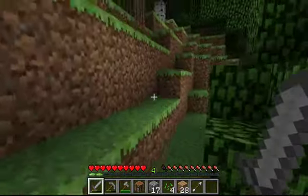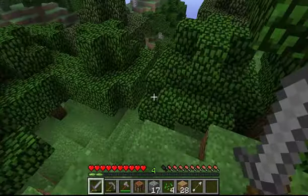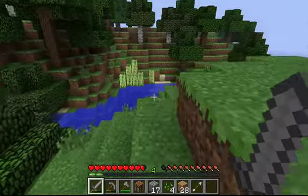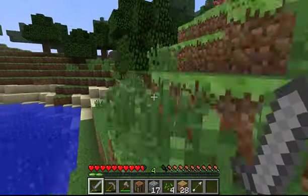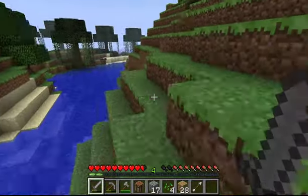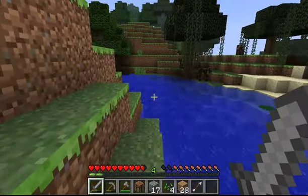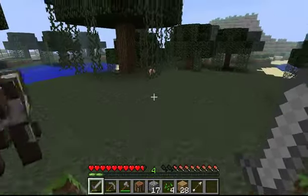I forgot what I was saying — I was so excited about finding the sheep! I am a big fan of cave dwellings. You may decide you like a house better, but I like caves. I like to dig into the side of hills to build my houses. There are some cows here — this is a good area. I'm going to build a little hut just on top of this hill right here.